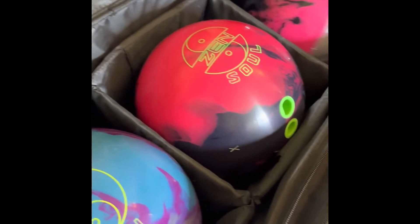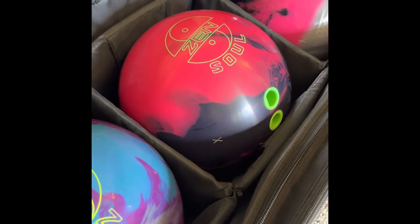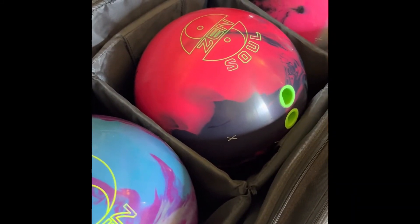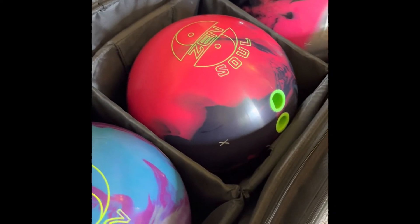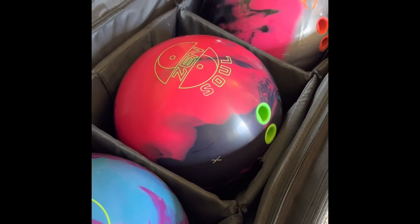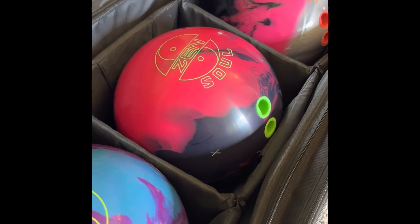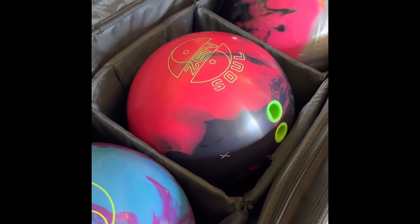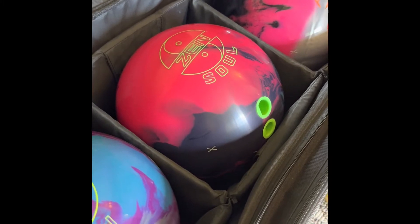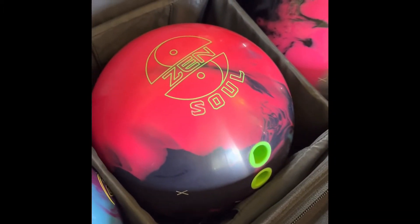Then I've got the Zen Soul over here, which I don't have a lot of time with yet. I just resurfaced all these balls today except the Zen — the Zen only has maybe two to three full games on it, so it's not ready yet for resurfacing. The Zen Soul I had at 2000 in my previous video, but I put it back at 4000 grit surface. I still need to play around with it to figure out what surface I like it at.